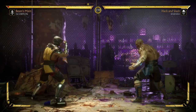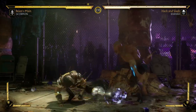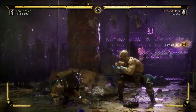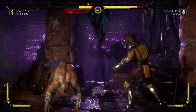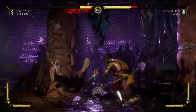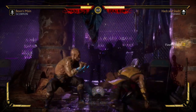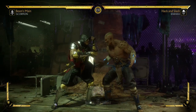Another normal which should not be underestimated is down four — very classic, puts in a nice range. His sweep can be used for trip guarding if you're not sure it's going to work. If they jump and land and you catch them on their recovery frames, the sweep should do the job. Those were the normals.